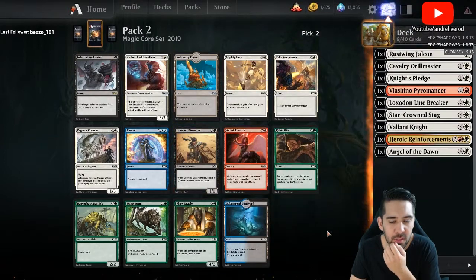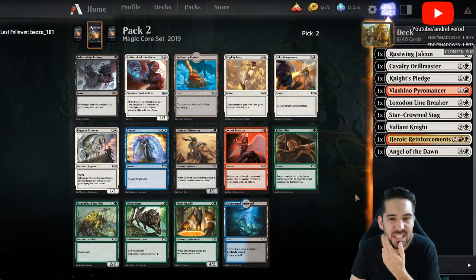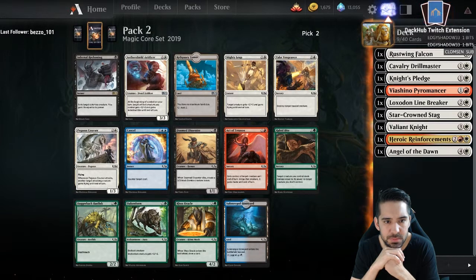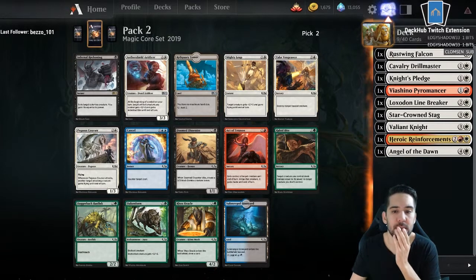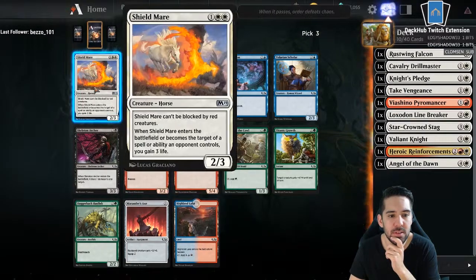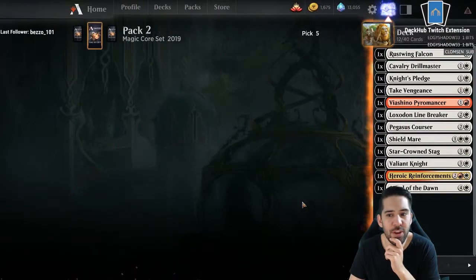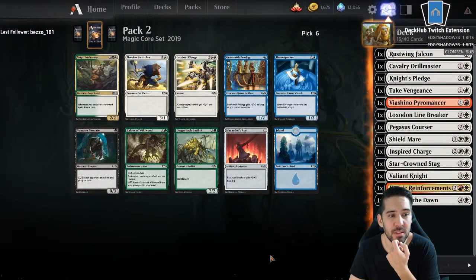Take Vengeance is good, nothing good in red. I expect green and white would be — what? Courser! Why is this color open? There's been a lot of good white cards sent around. I need removal. Damn it, horse. Here's some life gain trigger. White open from that side — did not expect that. Man, I can be mono white, I think.